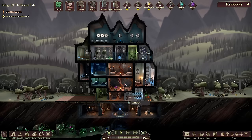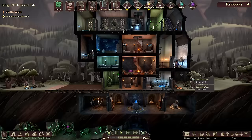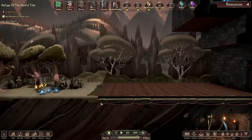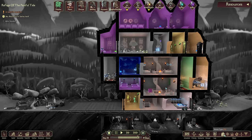Hello there, young wizards and witches, and welcome back to the Refuge of the Painful Tide, this world's premier learning establishment for the magically gifted. In the last episode we managed to build up our first spindle, got a couple of quilted helpers out and about, and made a nice bedroom for the staff. In today's episode we're going to make use of the foundation stone we unlocked, to expand our school along the ground.